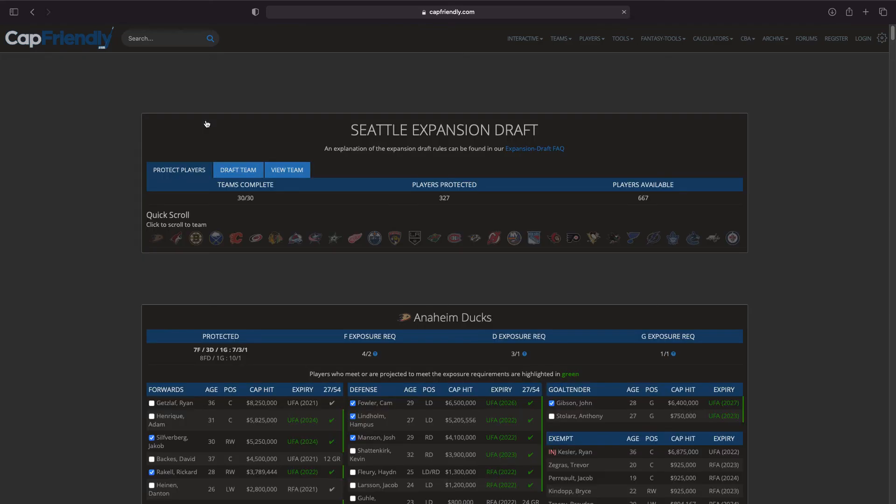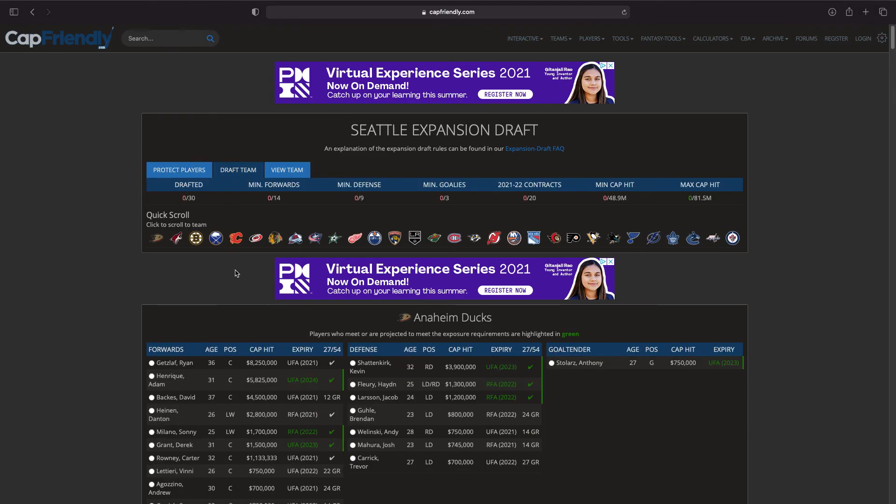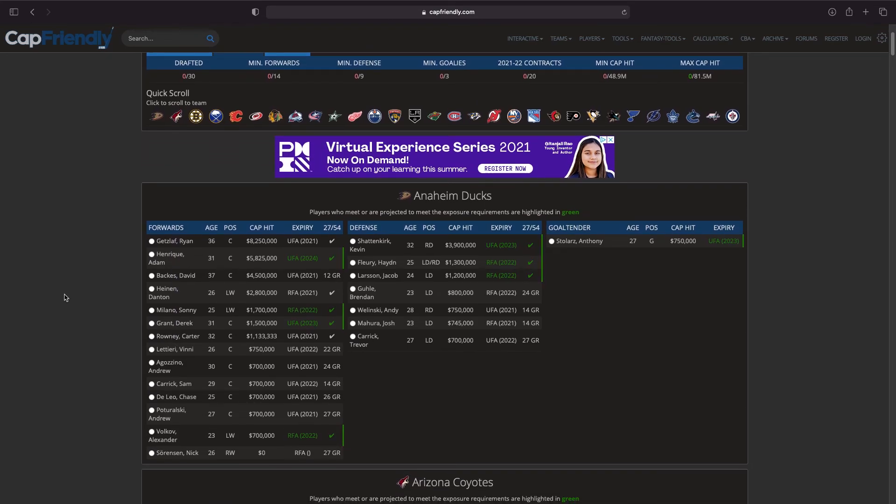I'm pretty excited about this one because we're going to see how I would build this team. So let's draft the team. We need to draft 30 players: a minimum of 14 forwards, a minimum of 9 defensemen, a minimum of 3 goalies, 20 contracts for the upcoming season, a minimum cap hit of 48-49 million, and a max cap hit of just over 81 million.